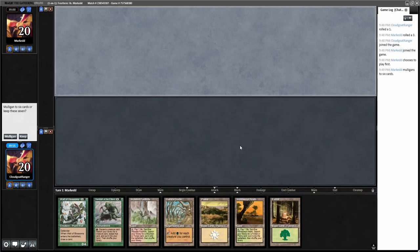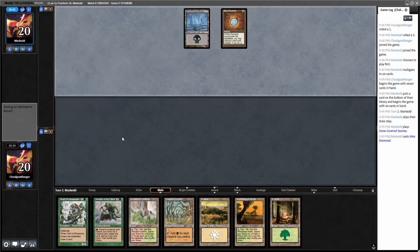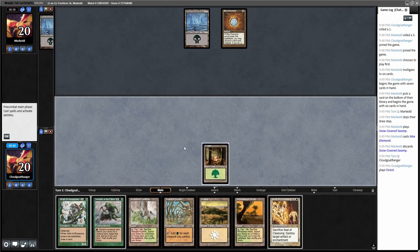Hey everyone, welcome to another Pre-Modern Magic Online best-of-five match. I'm Michael Hoype, playing my friend Lester today. I'm piloting a red-green Survival list. Lester is on the play — he's on Pox, keeping six. This hand is a little sketchy but I'm going to keep it because it has Survival of the Fittest. I'll lead with a Forest and pass the turn.